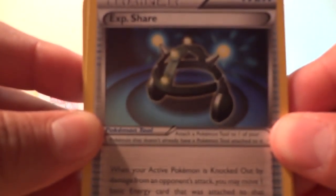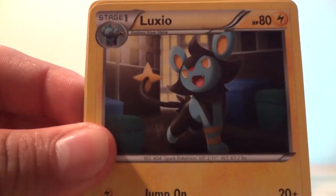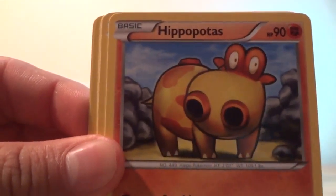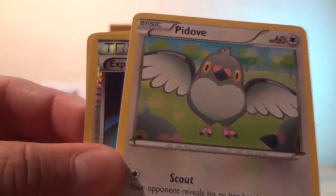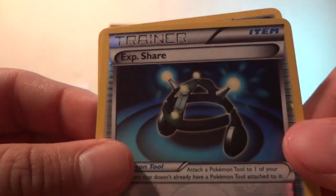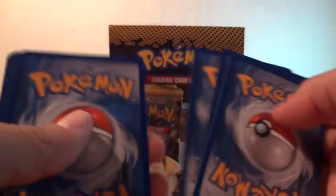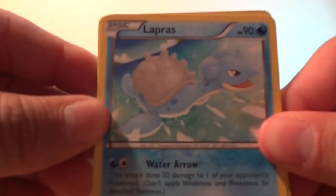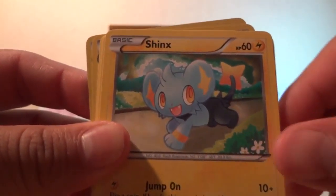Focus Energy, Experience Share, Sky Arrow Bridge, Luxio, sky arrow bridge, Hippopotas, Minccino, Shanks — whoa, Beat Up in reverse. That's an Experience Share. Like I said in the other videos, any reverses you guys see I pull, they're for trade, and the holo cards are for trade as well. Lapras, Heavy Ball, Minccino, Shanks.